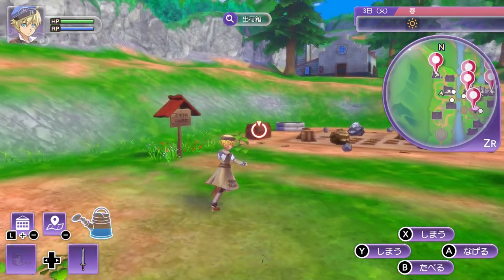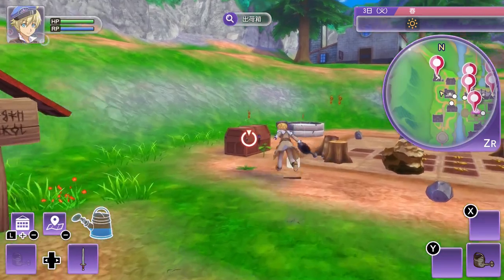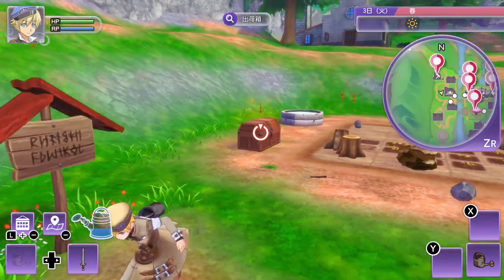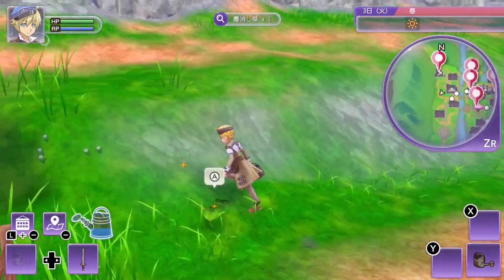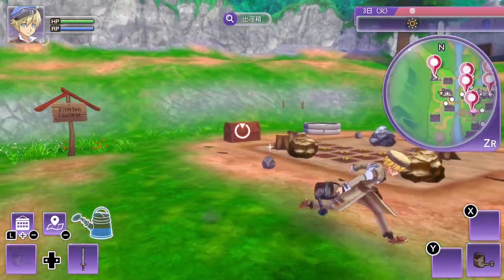You can lock with the right joystick and throw things directly. I missed — I was a little bit too far. But you can throw things directly into the box like this. I forgot a few herbs there — that is so fun and so satisfying.